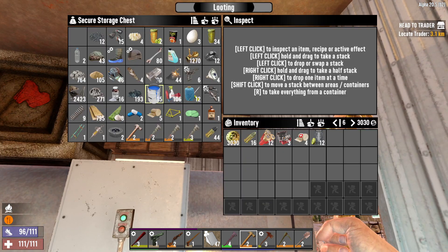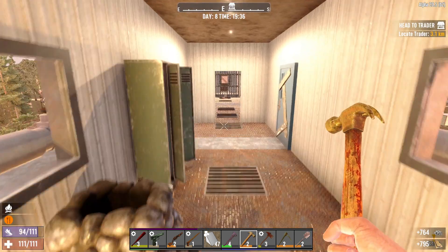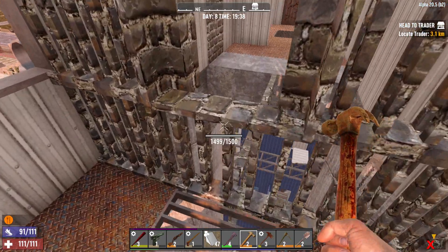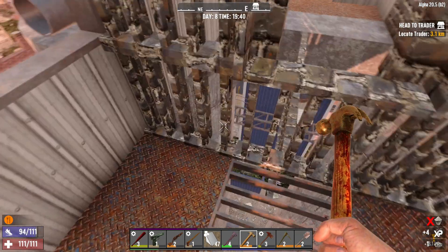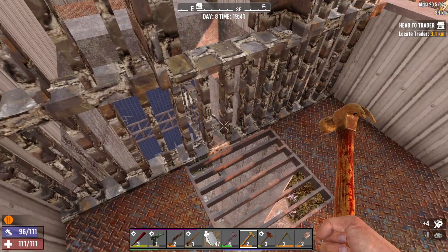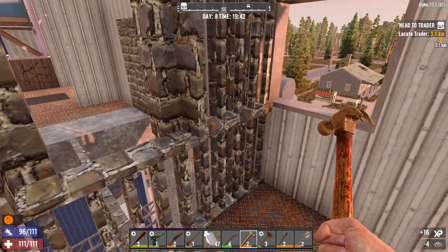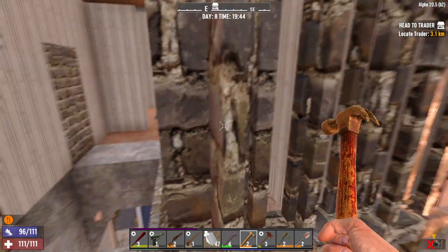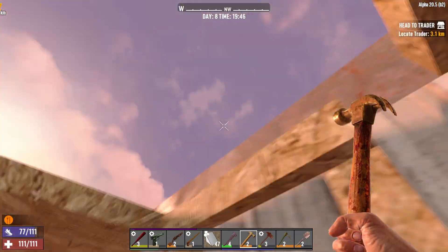For now let's grab some cobblestone. There's the wood and cobblestone — let's check the damage done to this place. I don't see much damage at all, so I think the horde night was actually quite successful. We almost damaged that one block, which is what we wanted. I'm really surprised at how well that turned out. Let's go to the rooftop and at least upgrade it to wood level.